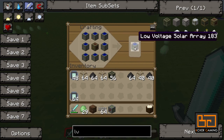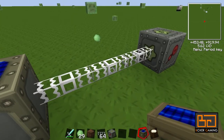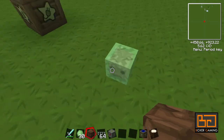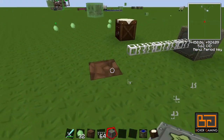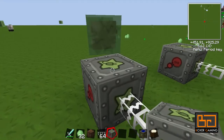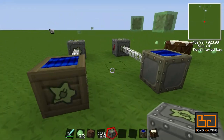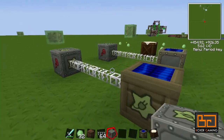And there we have a low voltage solar array. This thing is eight solar panels packed into one — pretty handy. We can test it out: plonk down two of these and you can see that this goes at a much faster rate — exactly eight times as fast. There's no real other benefit from this except for the size.